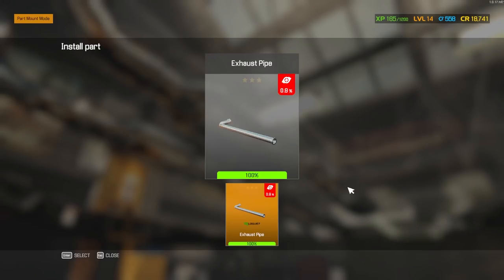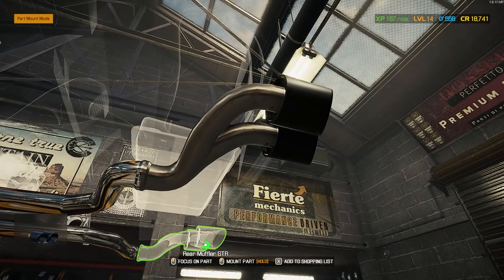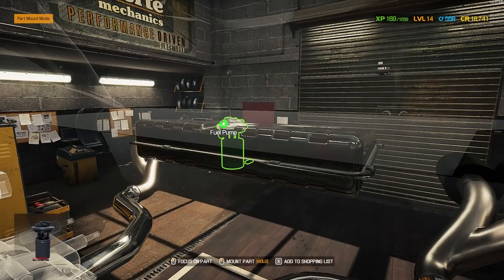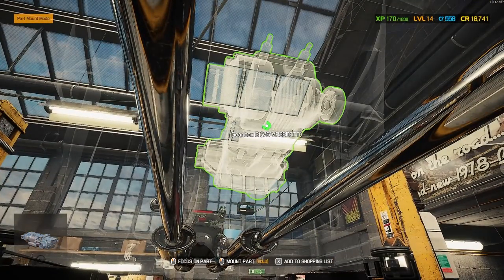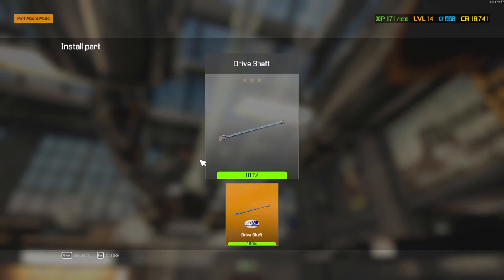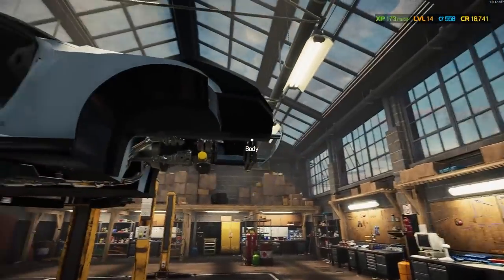We're going to go with just the standard exhaust tips because I like the black — I think it works really well. We're here, let's throw in our fuel tank, and I did buy a performance fuel pump. So we're doing subtle performance upgrades here and there. Let's go ahead and throw this transaxle in back here while we're here, and now we can build out the back end. First I want to get the running gear stuff done — get this driveshaft in here, so that is taken care of. Now we can move on to suspension.